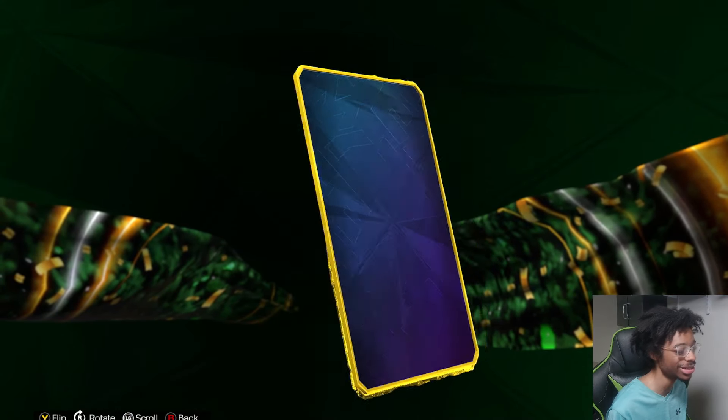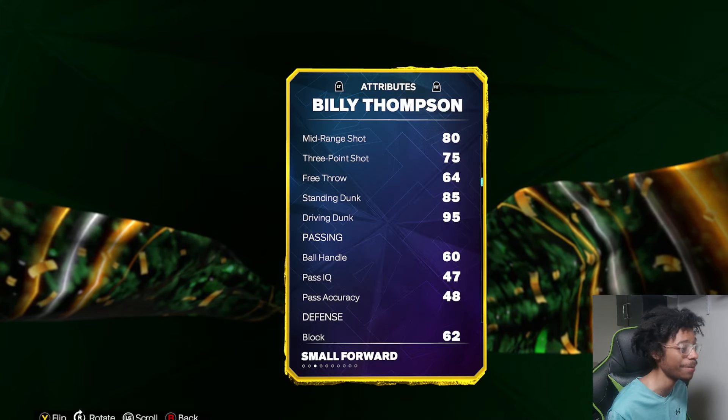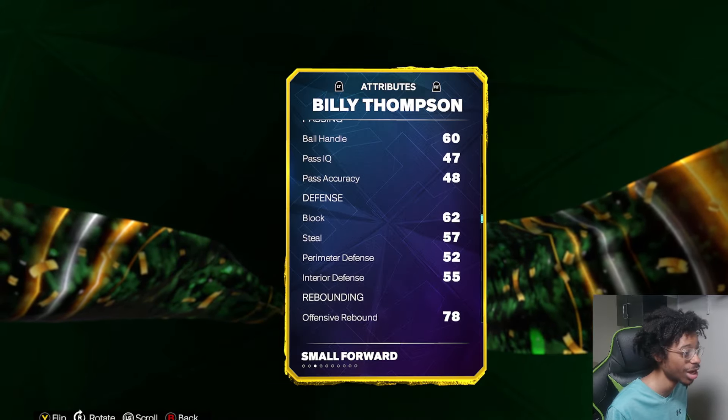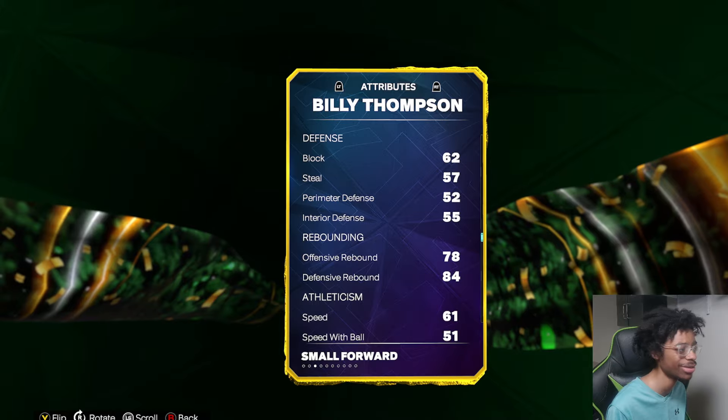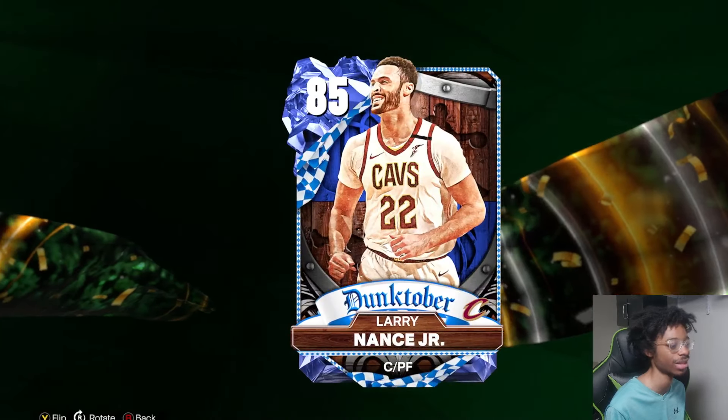Billy Thompson — he's 6'7, small forward, 75 three-pointer, 60 ball handling, 95 drive and dunk, 57 steal. Nah — this card stinks. That card stinks.